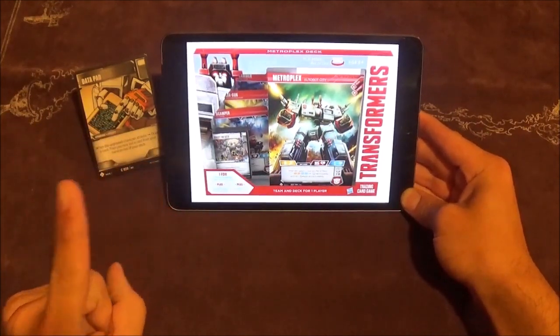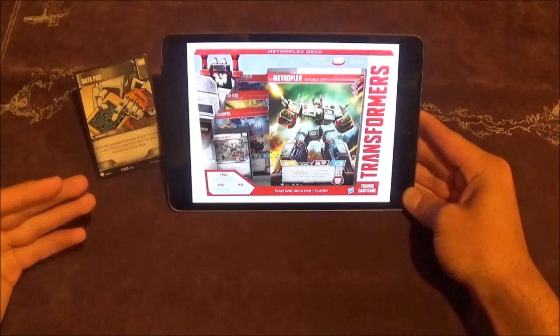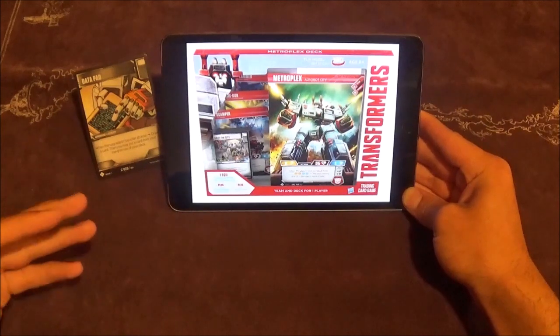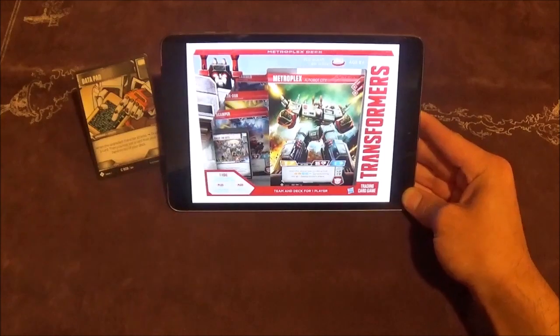Before we get into that, I want to give a quick shoutout to Top Deck TCG — really cool website, kind of like a TCG information hub. They sell singles there too, post articles, share videos of different content creators. If you go there, they have lots of Transformers singles. They just restocked on a bunch of the rare character cards. If you use the promo code Alliteration Gaming, you get 10% off your order.